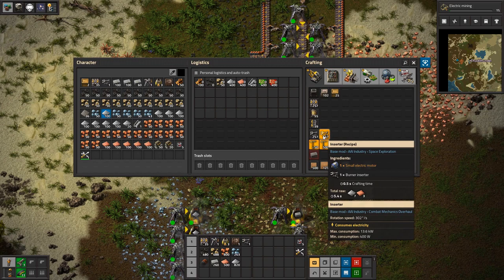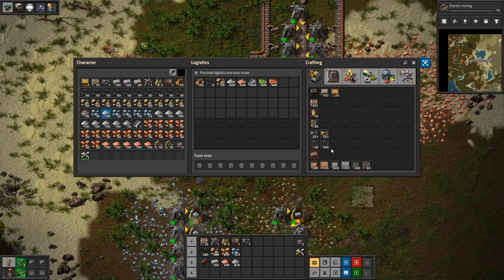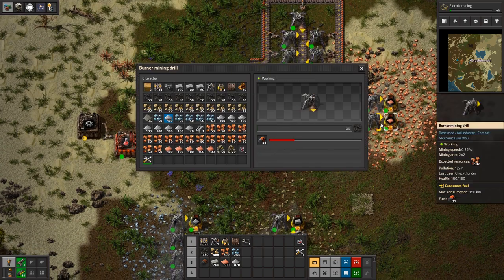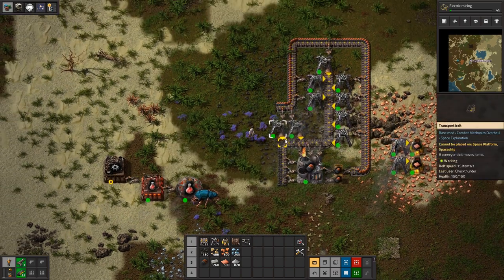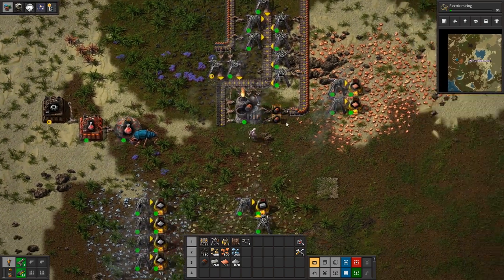All right, so what we've finished researching is electricity. Let's see what that opened up for us. There's been changes: now electric inserters, small iron electrical poles, small wooden poles. It's also added burner turbine generators — these require small electric generators, iron gears, and stuff to make. It's a standalone power generator, simple but efficient. I'm assuming it consumes one of our fuels.